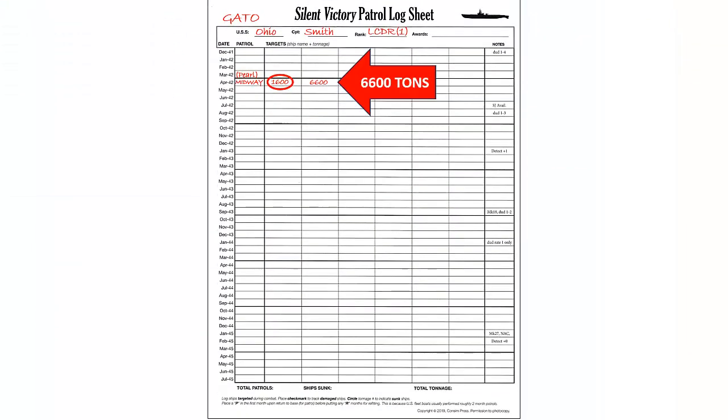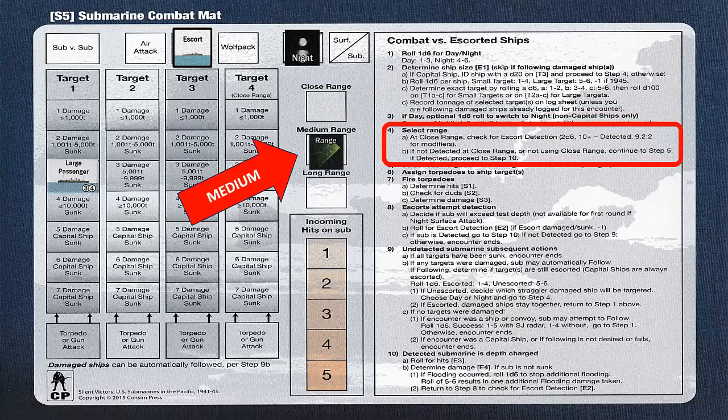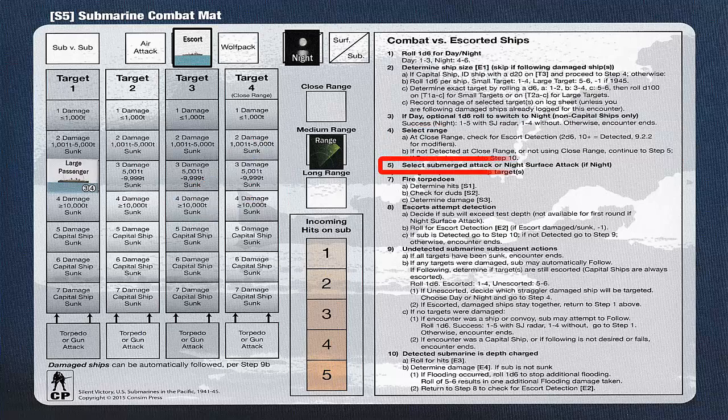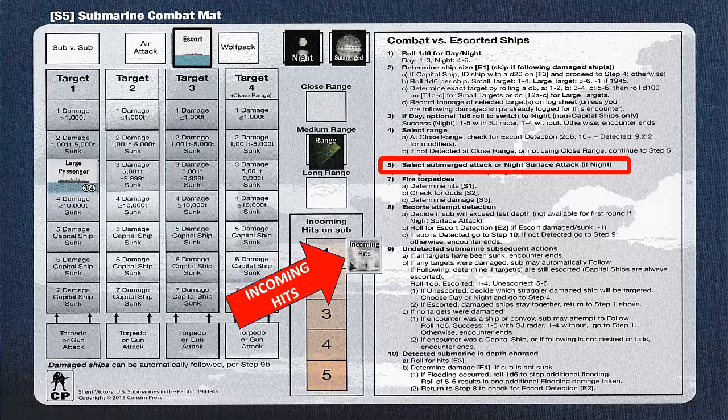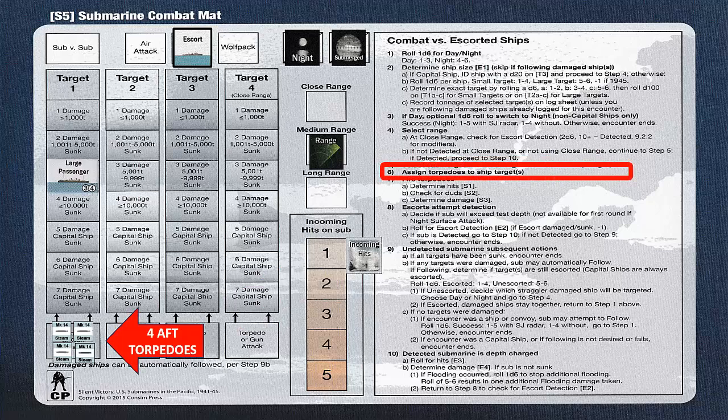We then place the Escort marker in the Escort box, and place the large passenger marker on box 3 in the first target column. The large passenger token shows numbers 3 and 4 to indicate how much damage is required to sink it, depending on the tonnage. Since the tonnage is 6,600, it requires 3 damage to sink this particular ship. We then record the tonnage on the log sheet for 6,600 tons. We can skip step 3, since this is already a night encounter, and go to step 4. We again select Medium Range, since there is an Escort present. We also choose to approach Submerged. We then place the Incoming Hits marker next to the Incoming Hits on Sub column. In Step 6, we'll assign four aft torpedoes to the target. We cannot use our deck guns at this time, since they can only be used during surface attacks and cannot be used against A-type freighters or ships with Escorts.